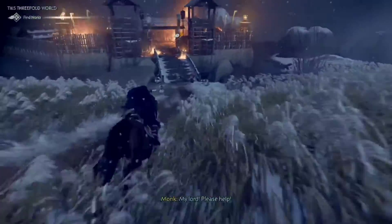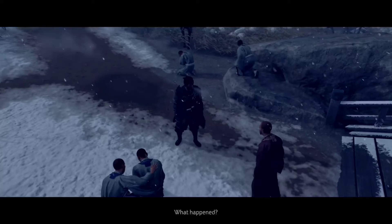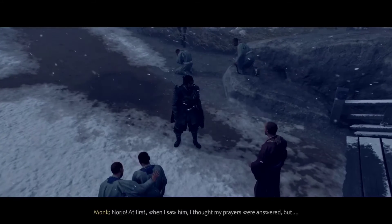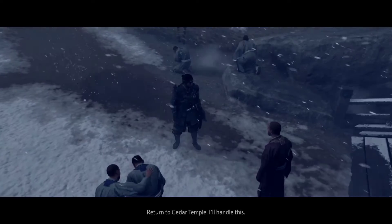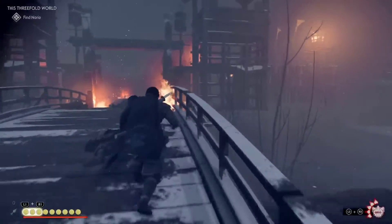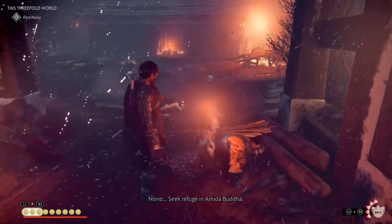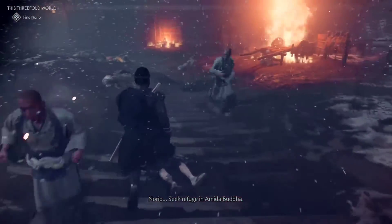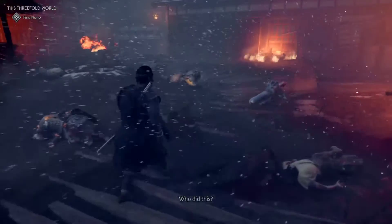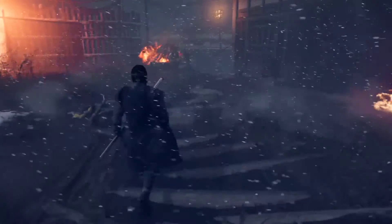Holy shit, he just set this whole place on fire! My lord, please help — he's gone mad. What happened? Norio, return to Cedar Temple, I'll handle this. Seek refuge in Amida Buddha. Damn, he really came through with everyone — he's lost his mind. Damn, he really murdered everybody here. That sucks, dude.